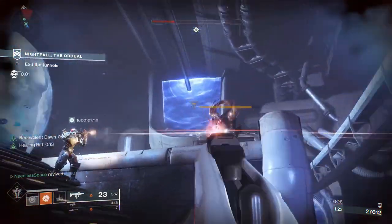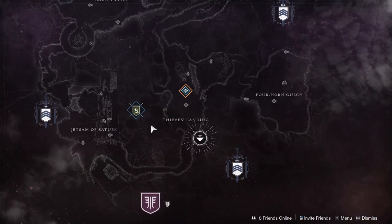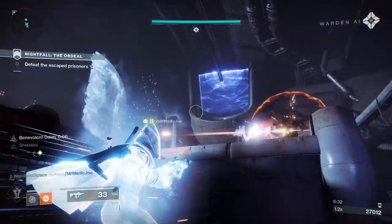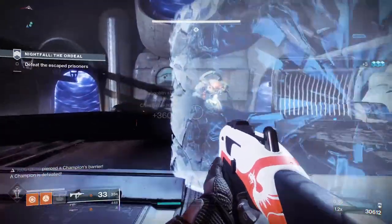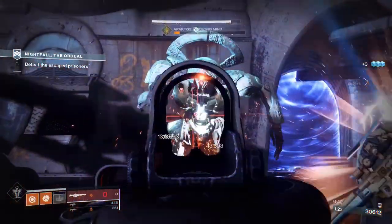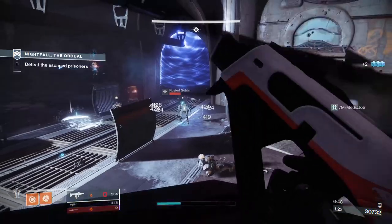If you find yourself running out of resources, you can always head to Spider in the Tangled Shore and see if he's selling the resources you need. After you've filled in those gaps and replaced any low level gear, go back to grinding out the activities that drop powerful gear, and then rinse and repeat. This is absolutely the most efficient way to spend your time leveling your character.